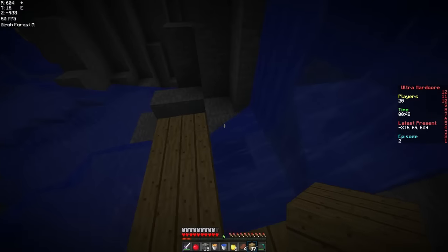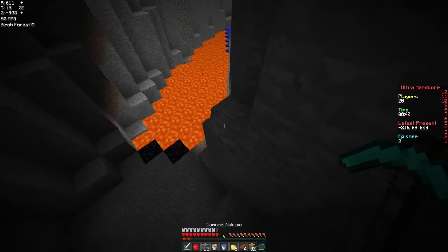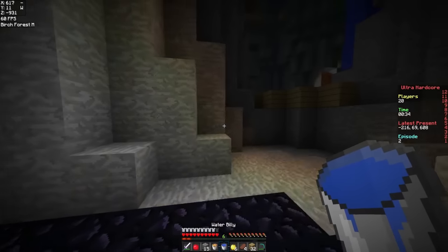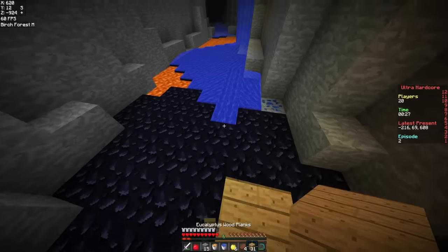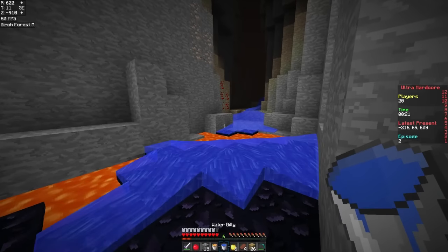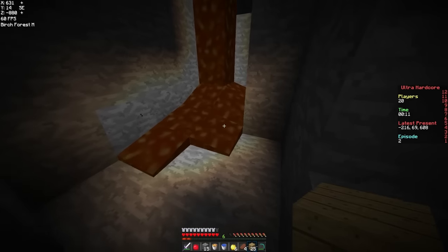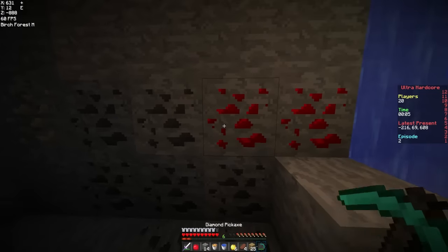Oh my gosh, I hate the water that flows like this. It's the most annoying thing. Water? Come on, man. Keep an eye out for that witch. Anything over this way? Nothing that I can see immediately. Let's place a block next to this to activate the light. Oh my god, I'm stressing.